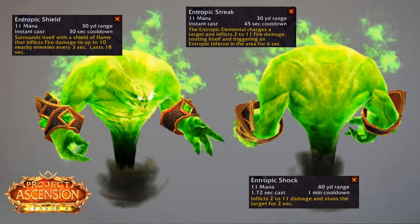I completely lied about the Tree Bitch being the last one, as Project Ascension added a purchasable Fel Elemental that would usually be unobtainable until Burning Crusade released — on Season 8, which it has not, as we are currently in vanilla. I did not have the money to purchase one, but I knew fellow people who did and were able to get me the abilities. First, Entropic Shield — surrounds the pet with a Shield of Flame that inflicts fire damage to up to 10 nearby enemies every 3 seconds, lasting 18 seconds. Second, Entropic Streak — the Entropic Elemental charges the target and inflicts 2-11 fire damage, rooting itself and triggering an Entropic Inferno in the area for 6 seconds, essentially summoning its own pet. And Entropic Shock — inflicts 2-11 damage and stuns the target for 2 seconds.